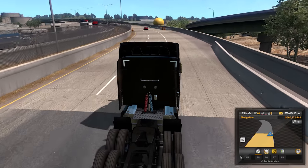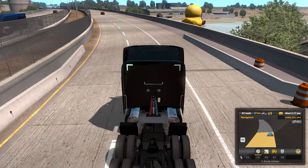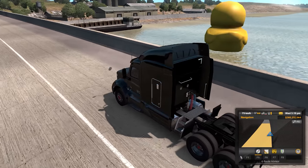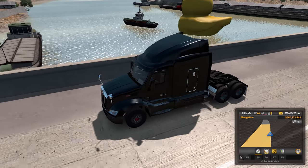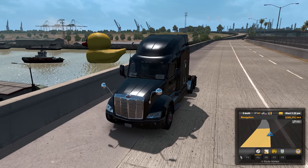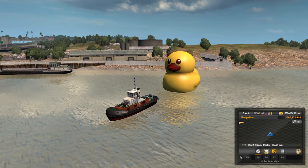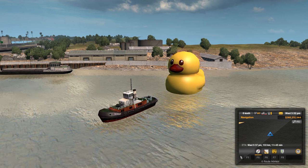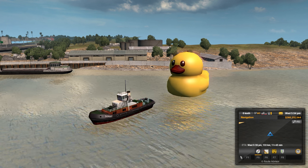The first of which is this. So between San Diego and Los Angeles, you can spot a towboat pulling a giant rubber duck around. Funnily enough, this isn't the strangest discovery in this game.